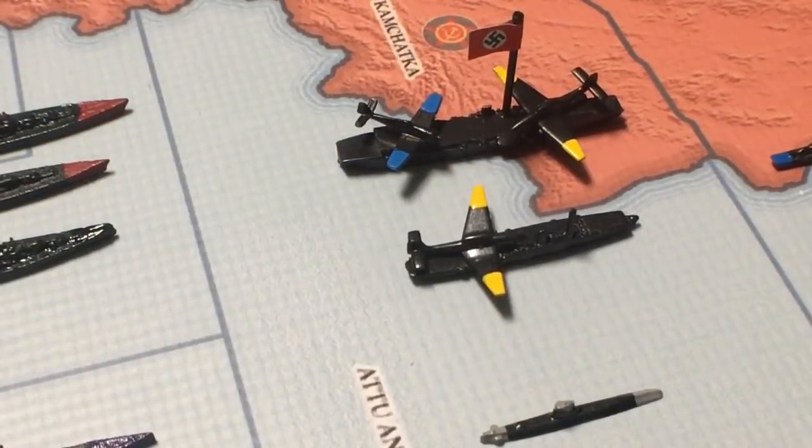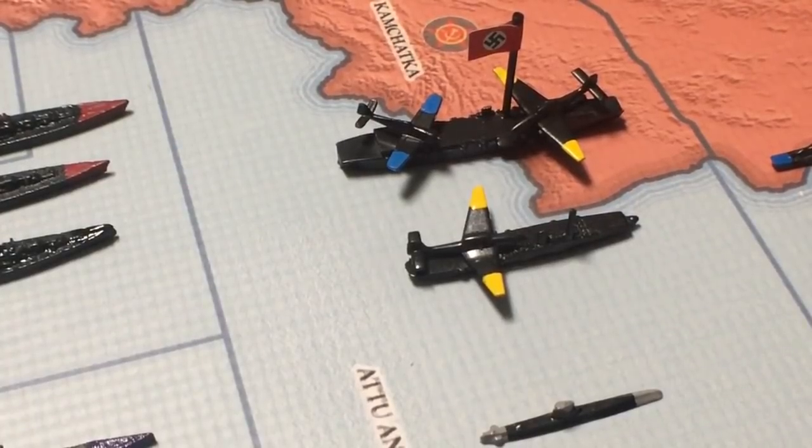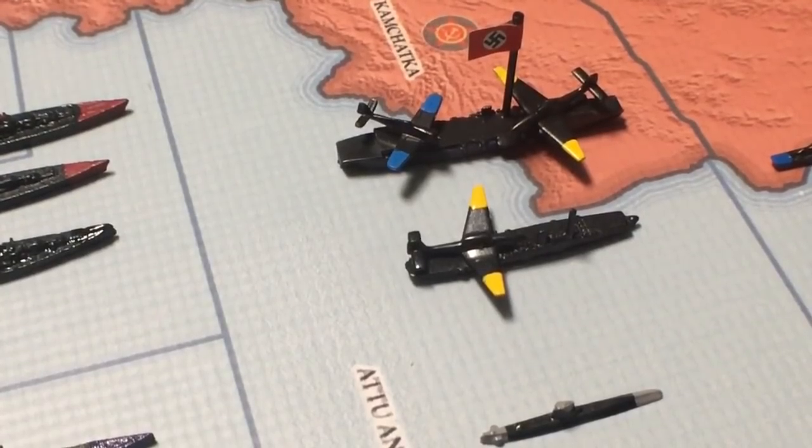Aircraft carriers just completely changed the face of warfare — not just naval warfare, but really all warfare. In today's world you don't even need an air base anywhere, you just need to sail an aircraft carrier near there and that's your air base. In World War II they didn't have that kind of range, but they really did change the face of warfare. Now your boat's range was hundreds of miles from where it sat, not just as far as you could shoot the guns. Plus you could launch planes for reconnaissance — it's not like they had satellites back then.